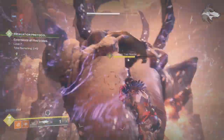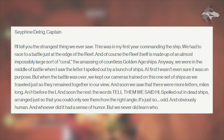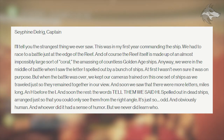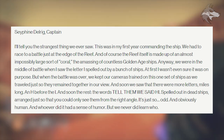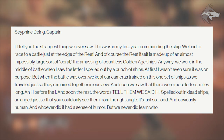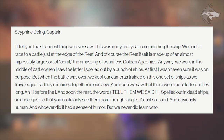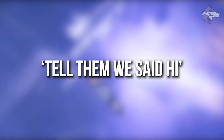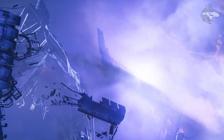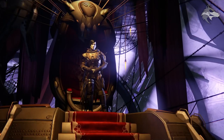The lore tab comes from a character, Sephene Delrig, captain of a ship. It says: 'This was my first year commanding the ship. We had to race to a battle just at the edge of the Reef' — made up of an almost impossibly large amassing of countless golden age ships. In the middle of battle they saw letters spelled out by a bunch of ships: 'Hi,' and then more letters miles long — 'Tell them we said hi' — spelled out in dead ships arranged so you could only see them from the right angle. They reference it as 'tell them we said hi,' suggesting a collective, and it seems potentially awoken — we've been disjointed from the awoken ever since the Taken War.